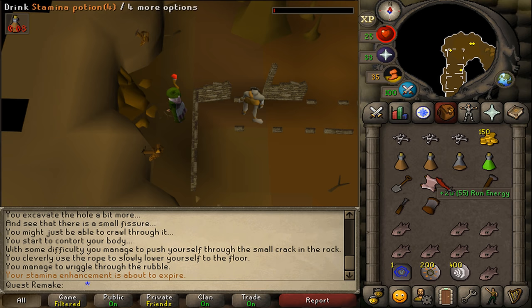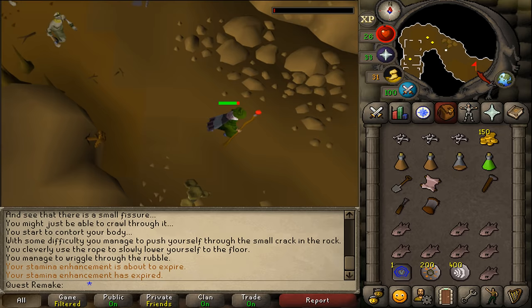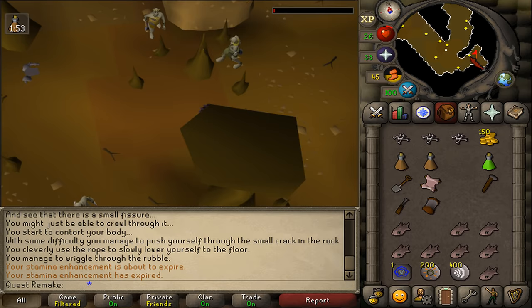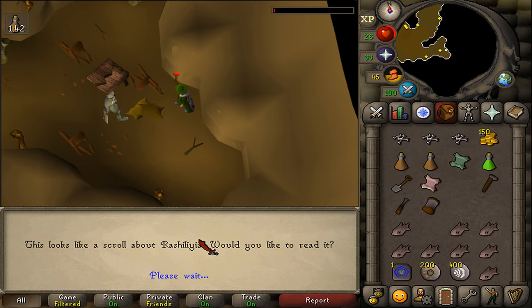Close it and then continue following the dungeon. Keep following until you see two paths into a small room to the southwest. Go inside and find, south of the broken table, some old sacks. Search them to find the crumpled scroll. Say yes to read it again.